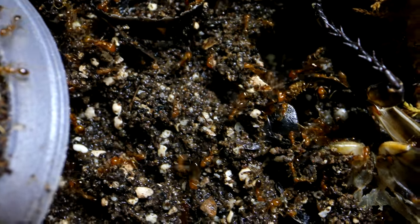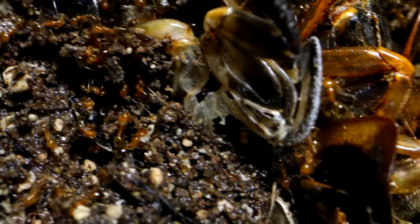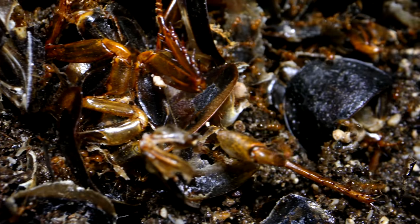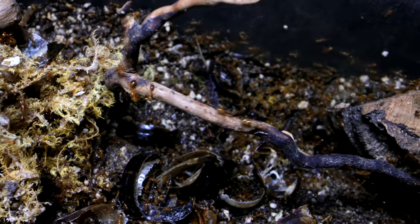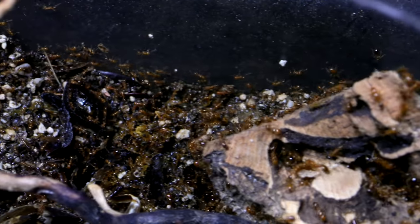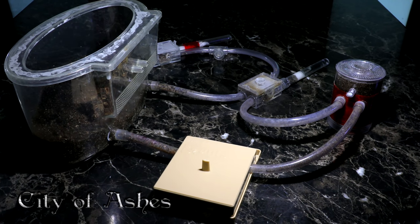For instance, if the colony is hungry due to not having enough meat or sugar, they'll attempt to escape. If there's not enough to do in the setup, like build tunnels or hunt, they'll attempt to escape. If it's too hot or too cold, if their setup is too moist or dry, they'll attempt to escape. So I looked to their setup, the City of Ashes, to find out why the ants had attempted to escape.